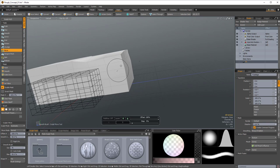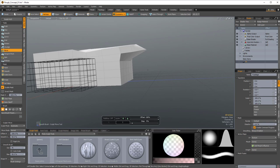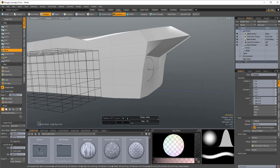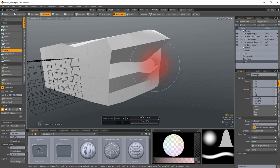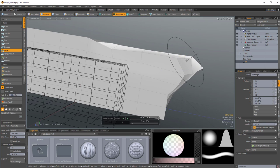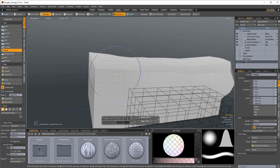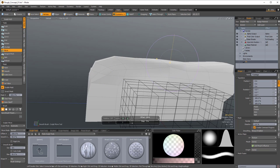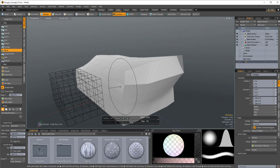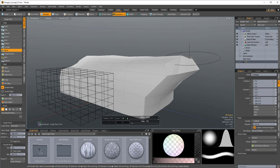With this tool I can really easily start pushing and pulling vertices and polygons around to get where I'm going. I know I want some aft space for the engine area, so I'm going to pull some of these pieces out using a bigger brush. This is going to be where I want my engines to fit, and I'll use a combination of the move tool directly and then holding down shift to turn it into the smooth tool to quickly get this formed.